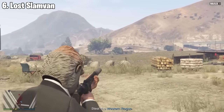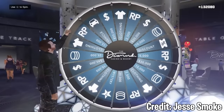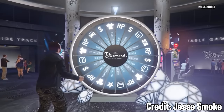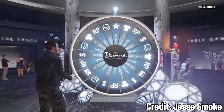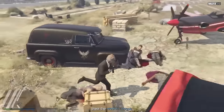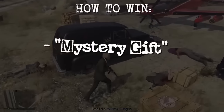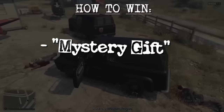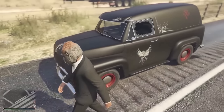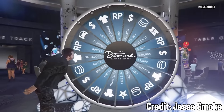Next is the Lost Slam Van. You've probably seen this car in a lot of missions — chances are you've seen it hundreds of times — but there's only actually one way to get it legit, and that's through the casino wheel. You need to land on the mystery item, which is a 1 in 20 chance (5%). Then there's a 14.3% chance that mystery item is a vehicle, but there are over 100 different vehicles you can win. So you've got a 0.72% chance of getting the Slam Van, which means each spin gives you a 0.005% chance — or 1 in 20,000. I personally have never seen anyone with this car, but if you have, let me know in the comments.